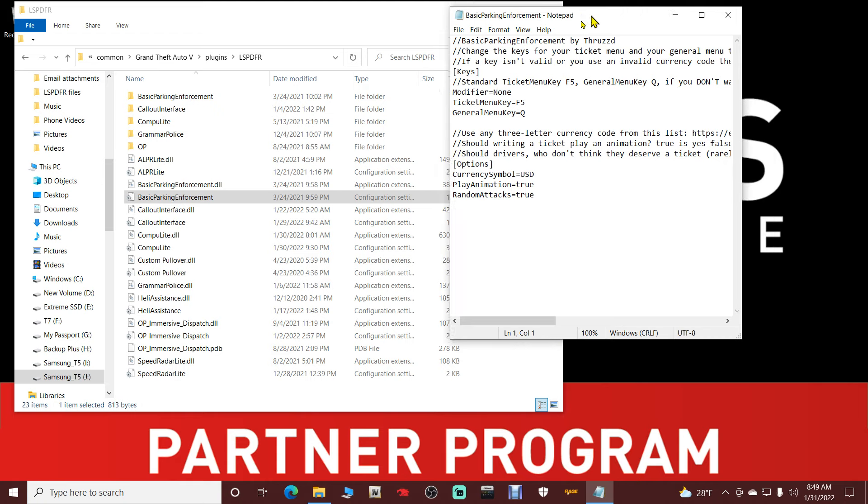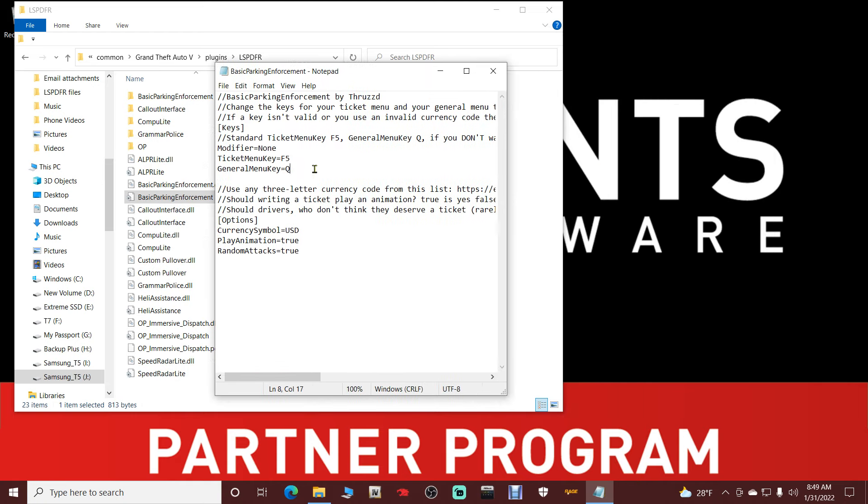Open up the INI file. The only thing I recommend changing is the General Menu Key, because when you're standing beside a car and hit Q to pull up a menu, you'll take cover to the car immediately. I recommend changing it to something like S, because S just makes you walk backwards and you barely move. Whatever you change it to, make sure it's a capital letter. Then click File and Save.